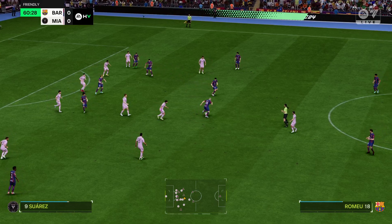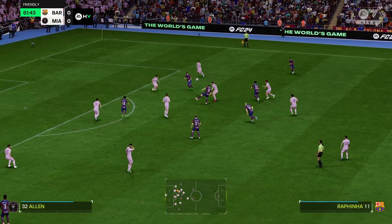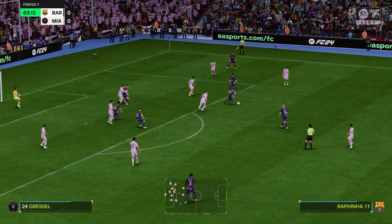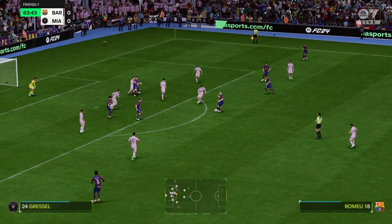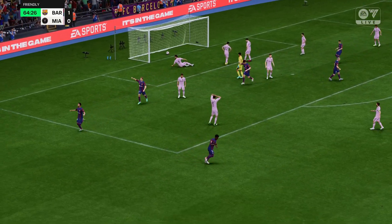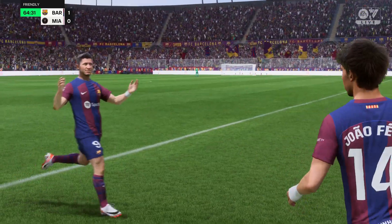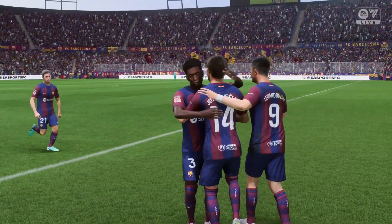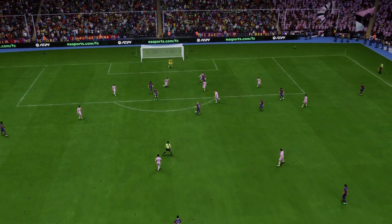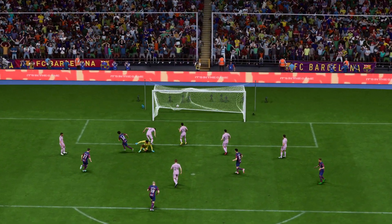Oriol Romeu, on to De Jong, Gundogan — they keep passing away. Gundogan. Romeu — on to De Jong, can they forge ahead? They do, and you've got to say they're good value for the lead. Just look at this again — the combination play in the top third of the field was so precise, and the finish is just as good. That's an excellent goal.